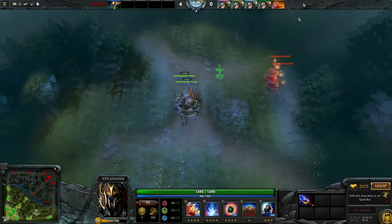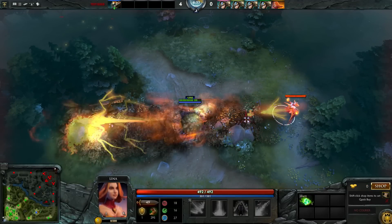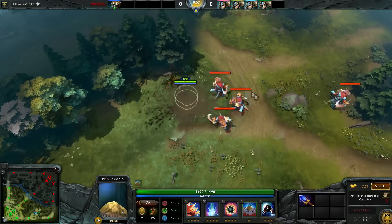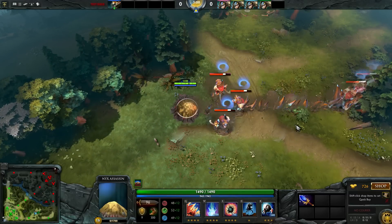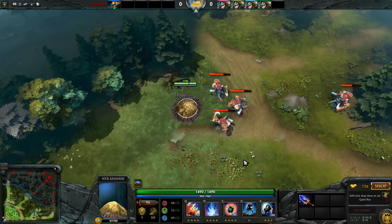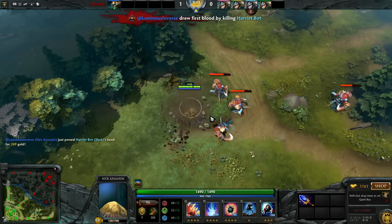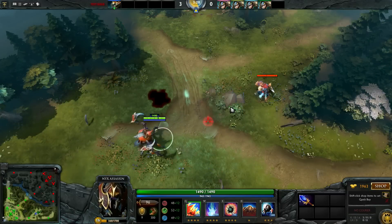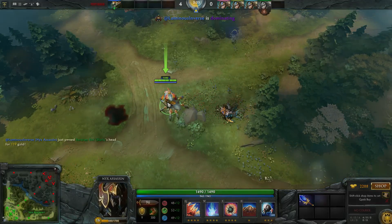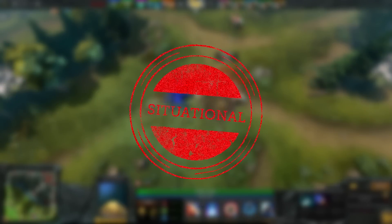Nyx Assassin. Nyx can now turn into a Starcraft unit by getting a new ability called Burrow. He can't move or attack when burrowed, but he has buffed HP and mana regen and increased damage resistance. The main thing is that when burrowed, he has over a thousand cast range on his Impale and Mana Burn, and more importantly, Spiked Carapace now stuns everything in a small AoE around you as soon as you cast it. If this was added last patch, I'd say it's absolutely viable. After Nyx's core Blink or Dagon 1, some of the newer items like Solarcrest or Lotus Orb may be better luxury items for Nyx. For right now, we'll call this upgrade situational.